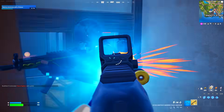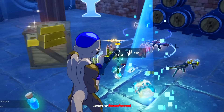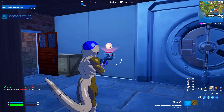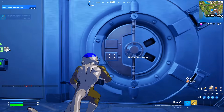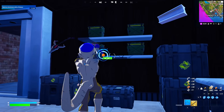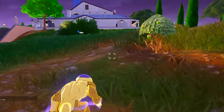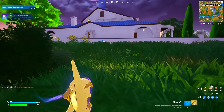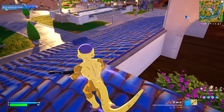Someone is trying to sneak up on us - that's not gonna work on Frieza. Let's loot up the vault, get some ammo, and go over to the next boss. Thanks to Frieza's powers we can move super quickly.